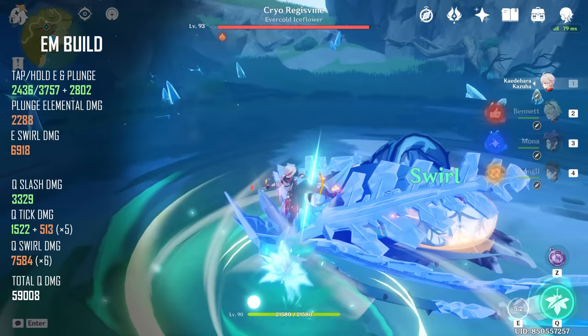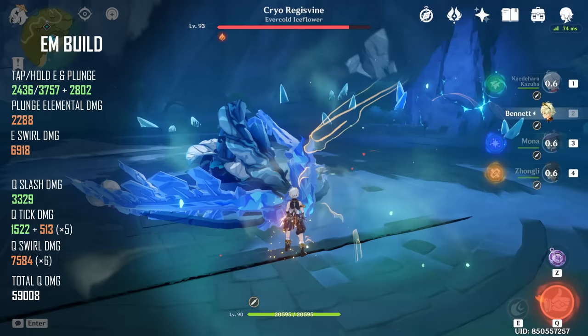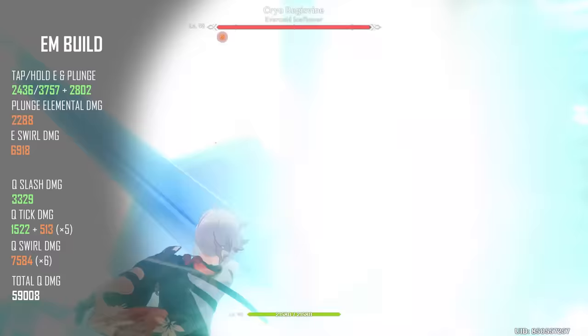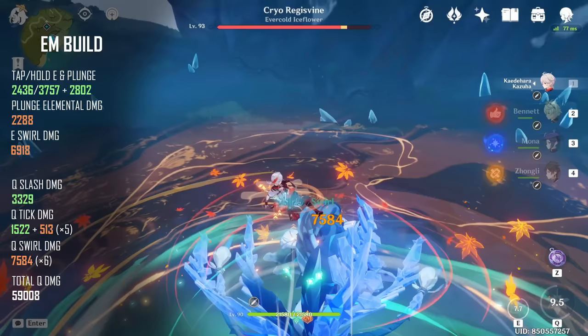The first thing I want to look at is the actual damage output of Kazuha in each of these builds. Looking at the elemental mastery build first, the actual damage that Kazuha is outputting is not very high, but the swirl damage is significantly higher than the other builds. You can see that each swirl tick is hitting for about 7.5k, which is pretty much more than double or triple of what the DPS build will be doing.